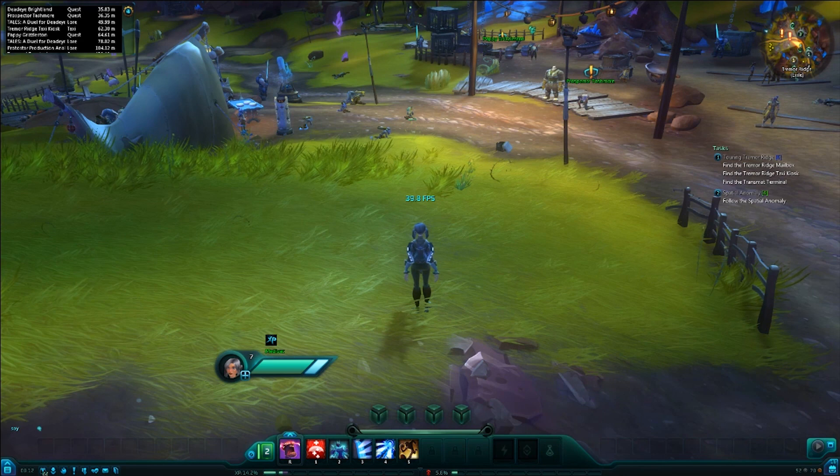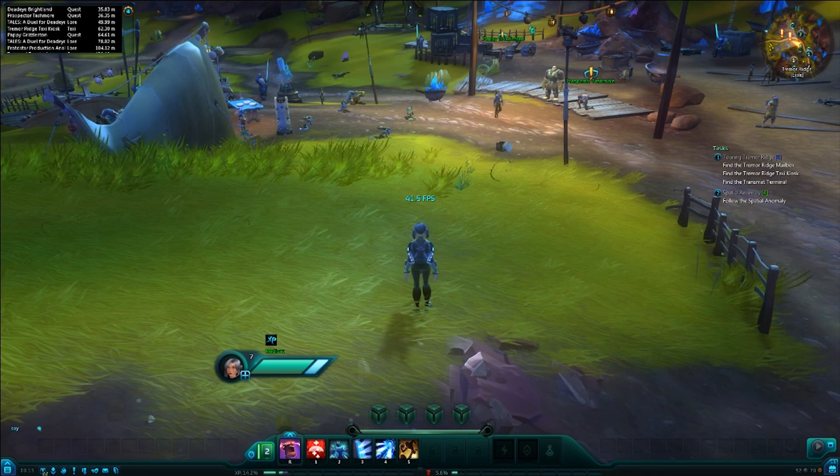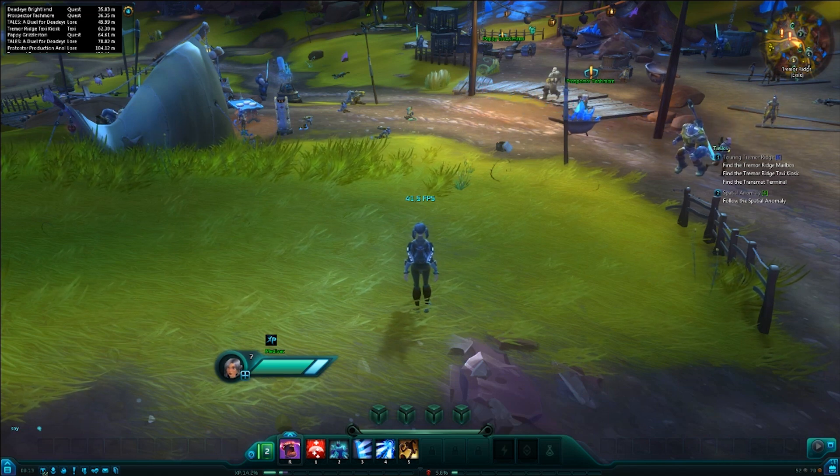Hi everyone. Today I want to take you through some of the settings you can use to improve your frame rate in Wildstar. A lot of people have been leaving comments on my videos saying they can't get Wildstar running properly, can't get a decent stable frame rate of more than 30 frames a second. I'll be honest — nor can I, but there are things you can do to eliminate some of the bottlenecks you'll be seeing.